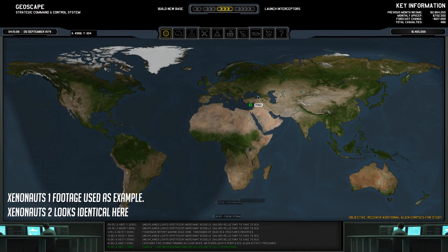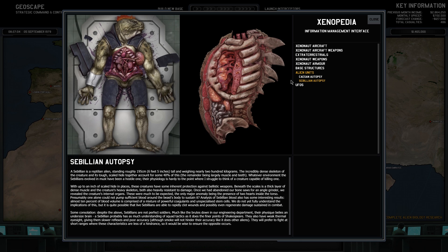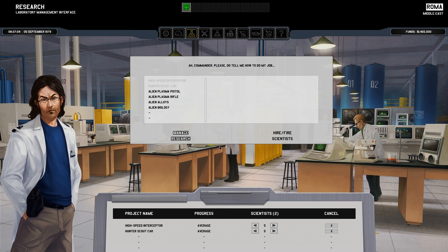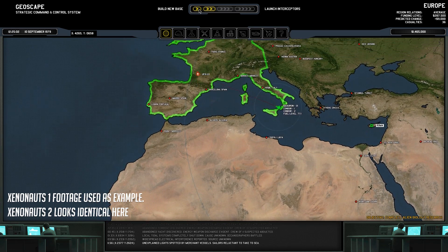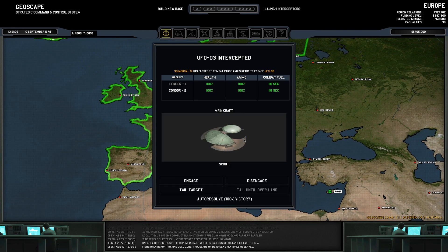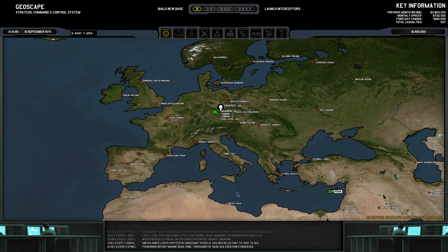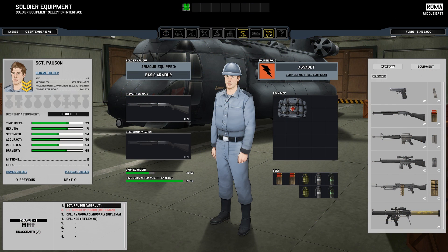So what is Xenonauts? If you're unfamiliar, it's basically an updated version of the original 1990s XCOM UFO Defense. You have to protect Earth from an alien invasion — you'll build and manage bases in different countries to get radar coverage, shoot down or locate UFOs, and then fight them on the ground to secure alien technology. The more you protect countries, the more funding they give you, allowing you to recruit more soldiers, engineers, and scientists to reverse engineer alien technology and build your own.